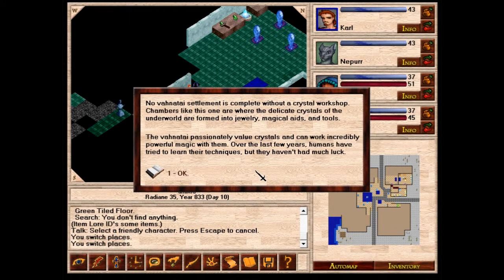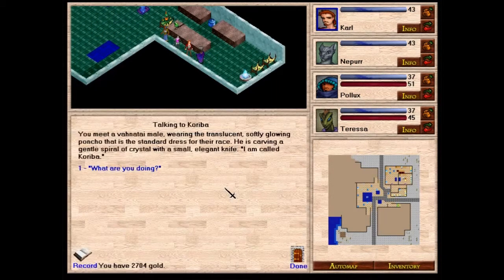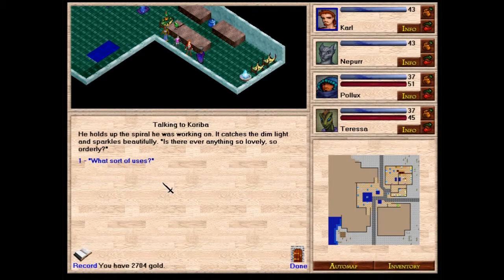No Venatai settlement is complete without a crystal workshop. Chambers like this one are where the delicate crystals of the underworld are formed into jewelry, magical aids, and tools. The Venatai passionately value crystals and can work incredibly powerful magic with them. Over the last few years, humans have tried to learn their techniques but haven't had much luck. You meet a Venatai male wearing a translucent, softly glowing poncho — Koriba — who is carving a gentle spiral of crystal with a small elegant knife. He holds it up; it catches the dim light and sparkles beautifully.